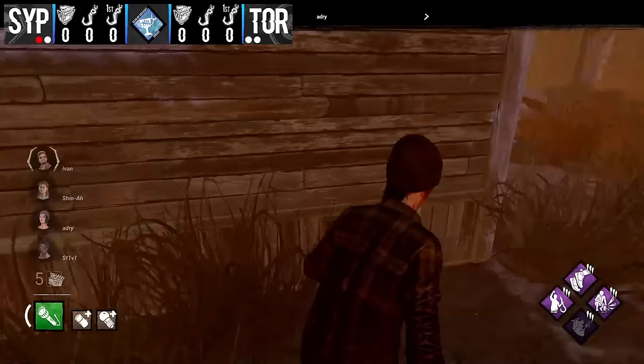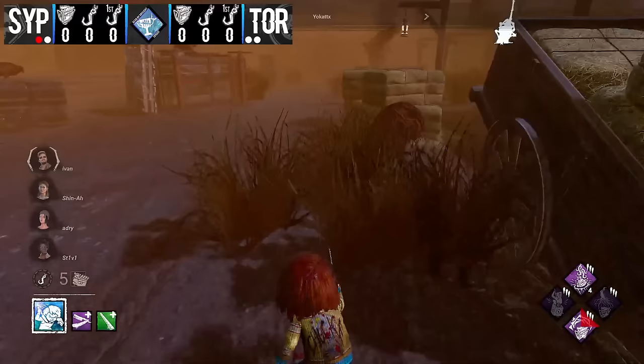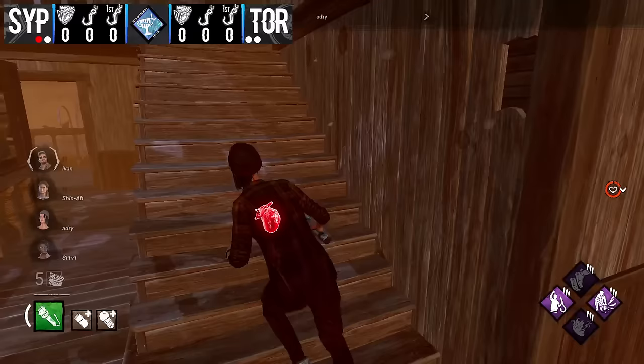Welcome back — starting set two of Torment versus Synapse. This is Yokat pulling up again on the Good Guy Chucky, looking for Team Torment's survivors after a very impressive Hillbilly game. He's checking around the water tower but not finding anyone — survivors are walking around slowly, being stealthy, not wanting to be caught out of position. Yokat is hiding in the bushes — it's so hard to see him around the corner. He spots Nia, Adri takes Sprint Burst up toward main building with a fast fall.